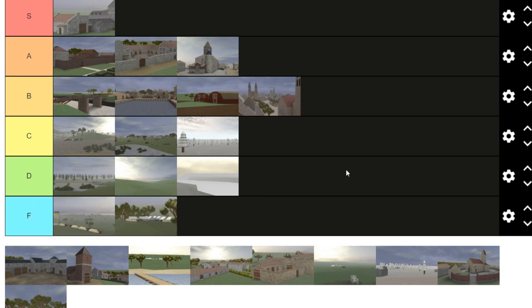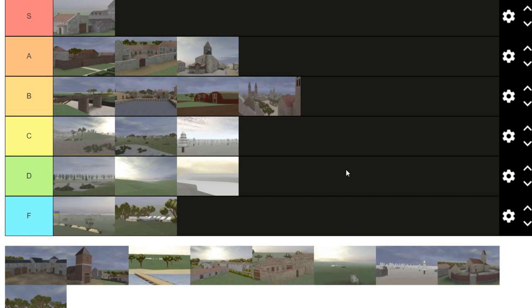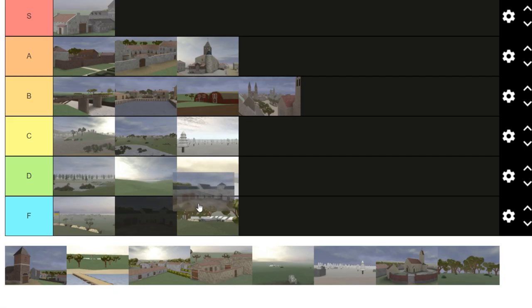Oprah — F tier. You wouldn't expect a map like this to be in F tier, but the problem is there's artillery literally everywhere, there's a building on the right for some reason, and then just a bunch of trees everywhere. It just plays so bad. I hate this map so much. Anytime people choose it I also leave the game. F tier.